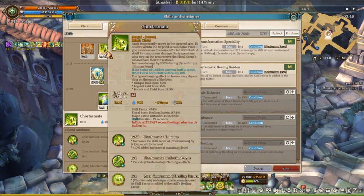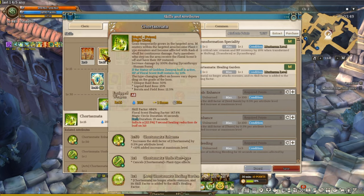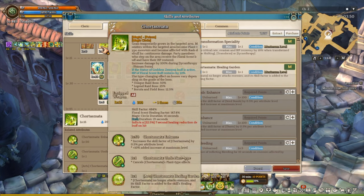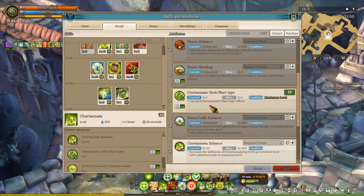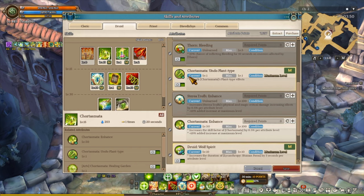For the Druid, I max out grasps. Hand stone and grasps are all I use. For grasps, make sure to unlock the healing grasps art — the healing garden — so you can combine both skill and healing factors at the same time for extra healing bonus power. For the attribute points, make sure to unlock 'Undo Plant Type,' otherwise your grass will convert monsters into plant type, and that is even worse because plant type has so much critical resistance. So make sure to unlock this, whether you're using the skill to heal or damage.